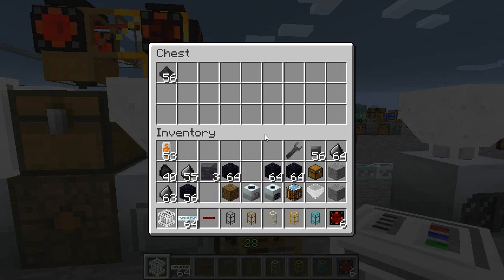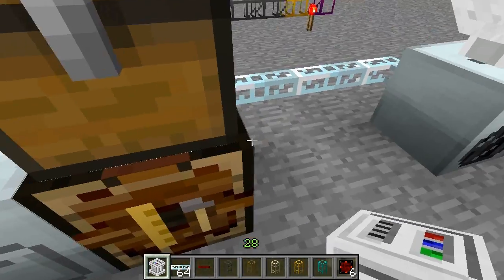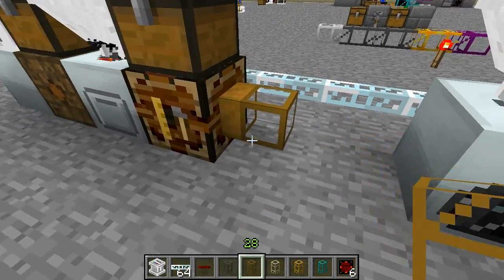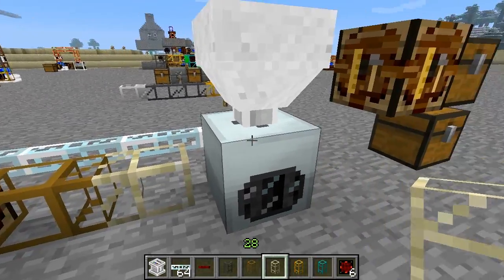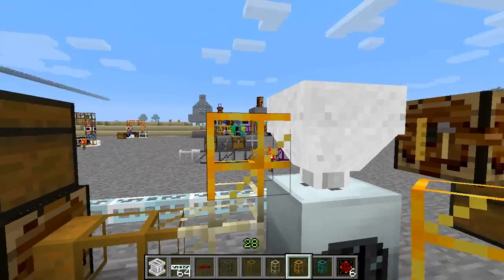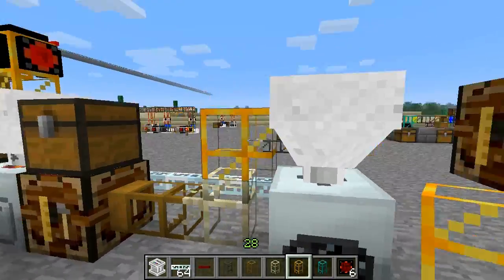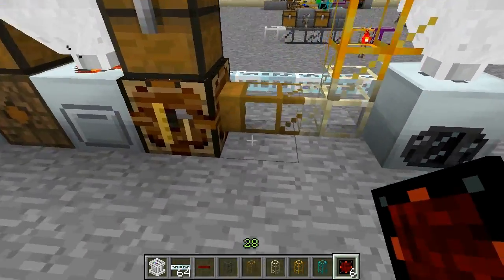This will pump coal into the macerator creating coal dust. Let's put some excess coal dust here, and the flint. The coal balls should be pumped out of the automatic crafting table. We're using a sandstone pipe to avoid any interaction with this machine, and we get it up so that we can put things in from the top of the compressor. And set that as well.